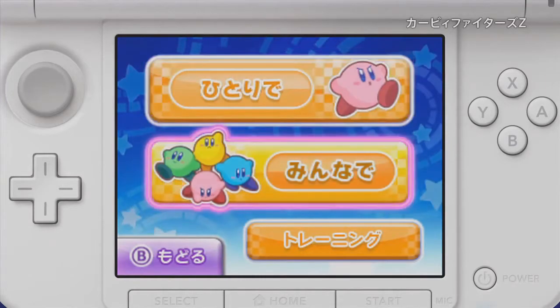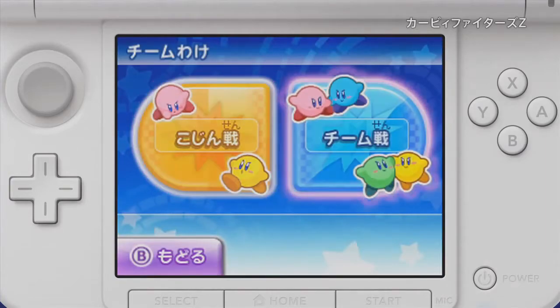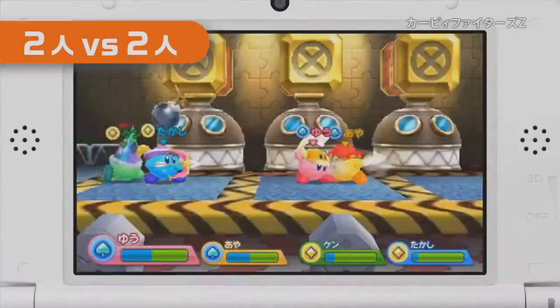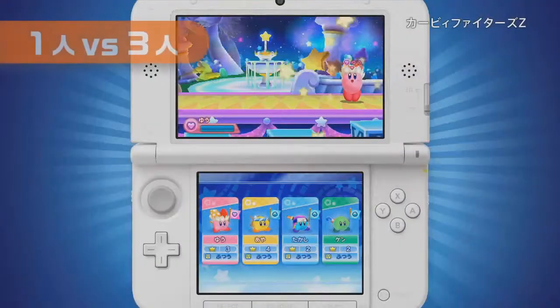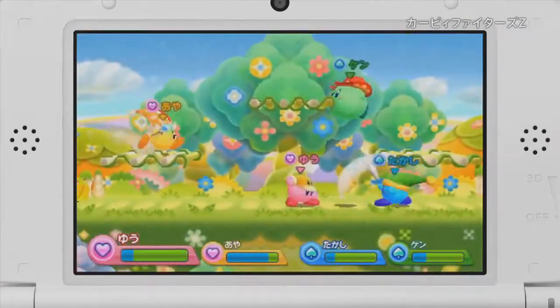Something really cool introduced in Kirby Fighters Z is that there are going to be team battles. So you can do one versus one, and in Triple Deluxe you can do free-for-alls, but now there are team battles. So you can do two versus two, as is being shown. I can't really determine whether or not Friendly Fire is on, or if it'll be an option. You can also do one versus three to really show to your friends that you're the best at this game by destroying all of them.